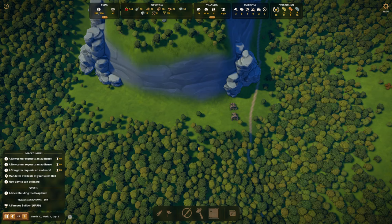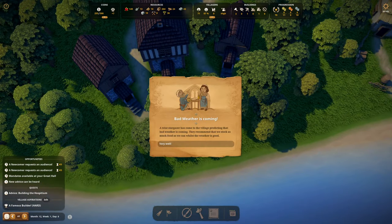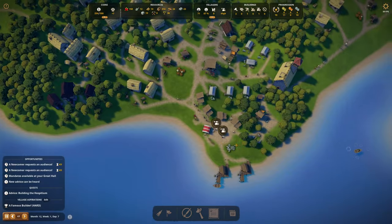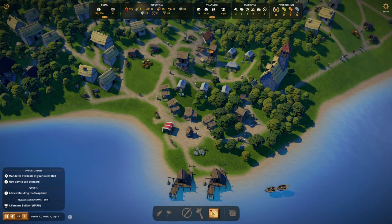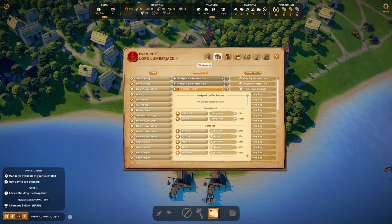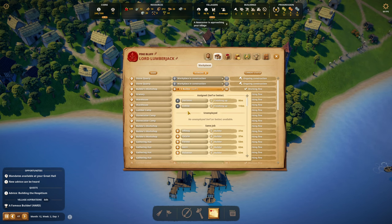I'm going to go ahead and welcome the newcomers. A stargazer requests an audience — bad weather is coming. Welcome, welcome. What do we have? I think the stonecutter camp should be finished at this point, right? I don't remember where they are. Let's go over to jobs — no, they're still under construction. Obviously we need more builders. Those builders are going to be Jeremy and Srelhild. These are definitely unique names.